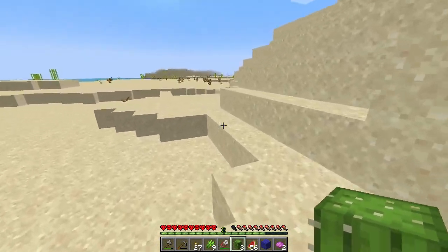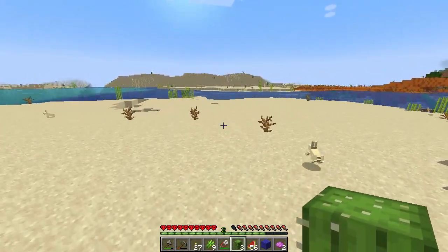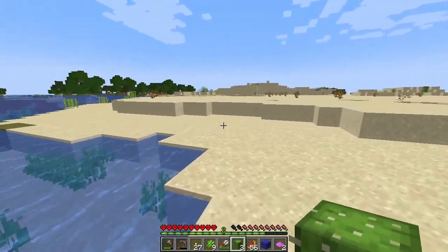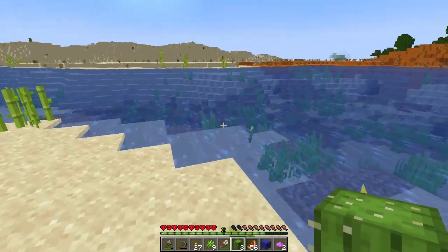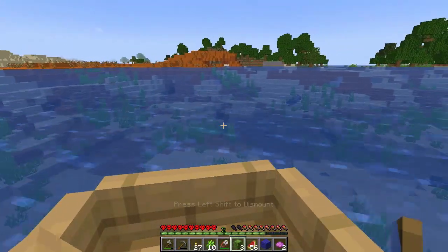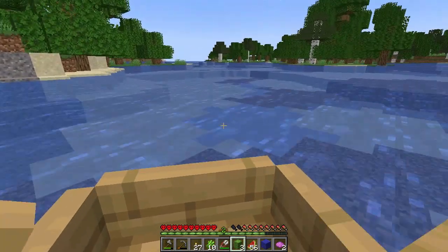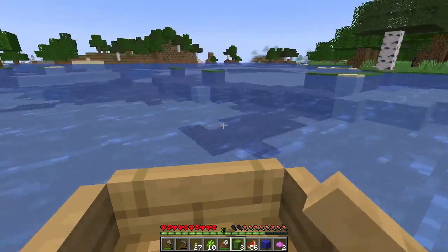This is a really cool seed. It has so many different biomes all together. I really like it. Where's my boat? Oh, it's over here — where did I put my boat? I found it. Okay, so I've got my cactus. I don't have the dye part yet, but we'll get there one of these days.